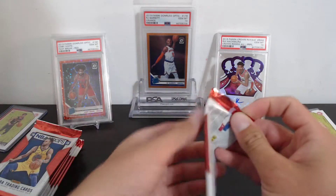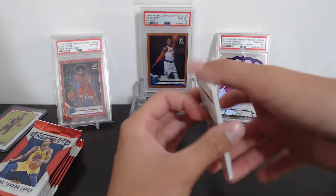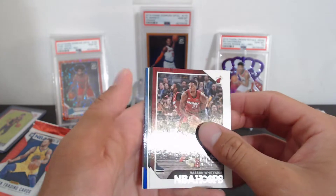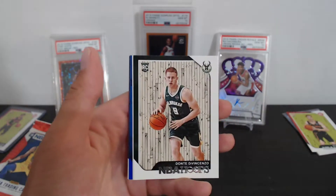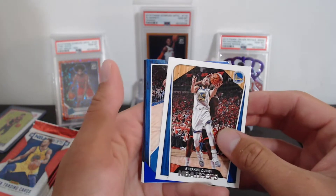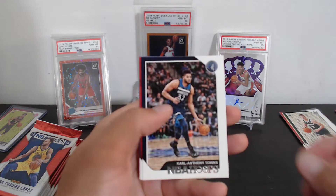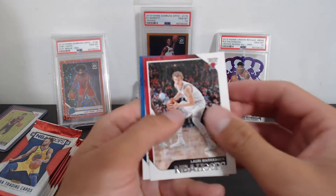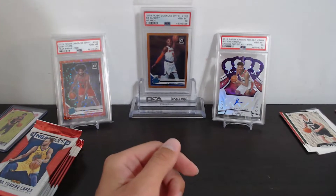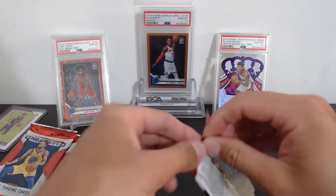Still looking for Luka, but we're just getting started — we are guaranteed a memorabilia or auto at least. Pack five: Dylan Brooks, Hassan Whiteside, a blue coming up — a rookie of Donte DiVincenzo, a Steph Curry, a blue Joel Embiid nice, Karl-Anthony Towns, Lauri Markkanen, and another Steph Curry. So that Steph must have been an insert. Two Stephs in one pack — let's keep rolling!